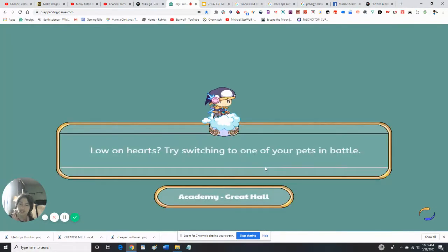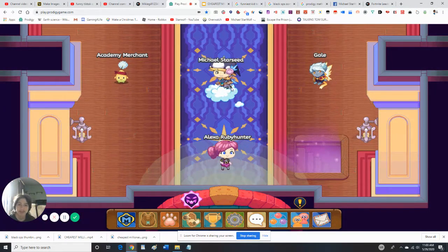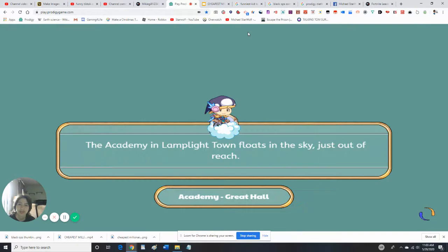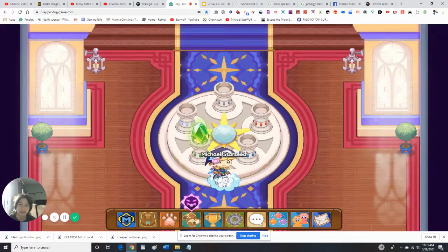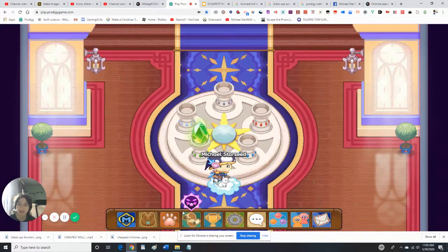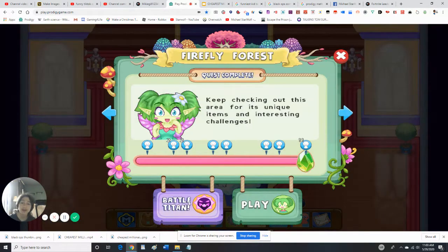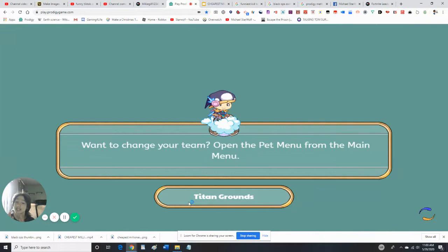In case you guys don't know what the Academy is, I got one video about the Academy. I'm just here to check if we need to do any new quests here. We don't need to complete any more quests — Gala is too lazy to fix the pedestals. Anyway, we're going to be battling the Titan. This is an Earth Titan.